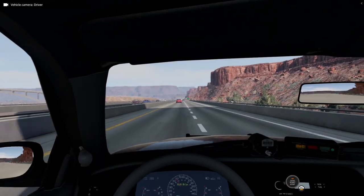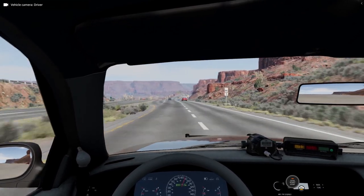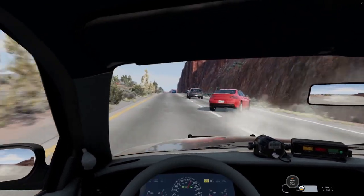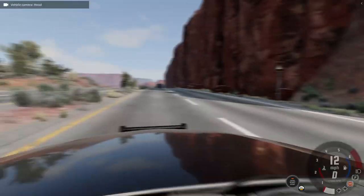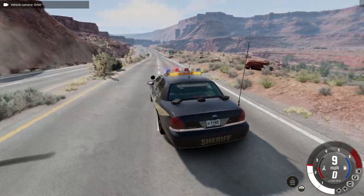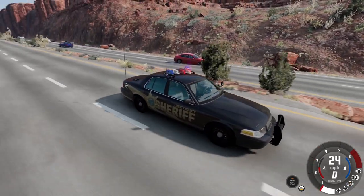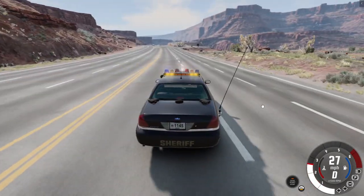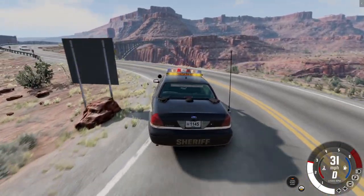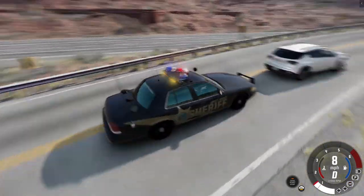Alright, last chase will be this red car. Let's try and make this one last a little longer. He already crashed — is he sliding? He lost a wheel already. I won't chase him — that'll get boring. We will chase this white car up this road as our kind of last one. He's already in an accident and already has an issue with his wheel.